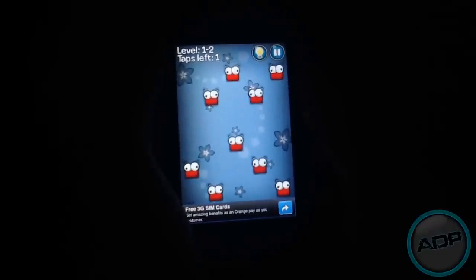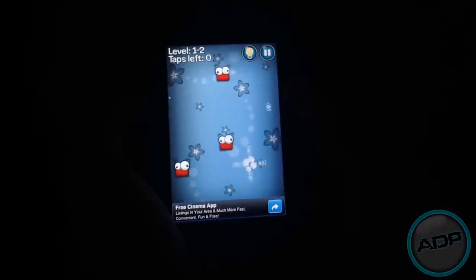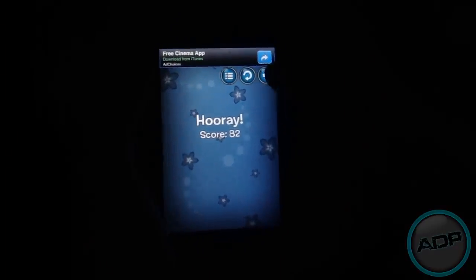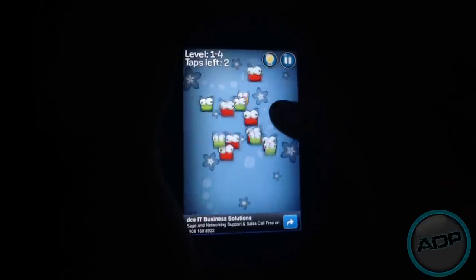If you look at the top it says how many taps you have left. These are just the easy levels. Each time you tap them it sends out like a group of four currents, as you can see, and it will get rid of their life or whatever you want to call it.